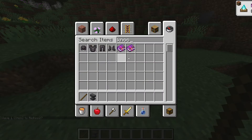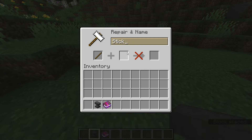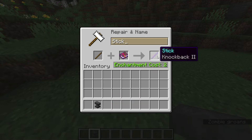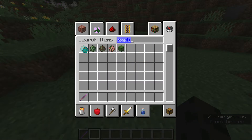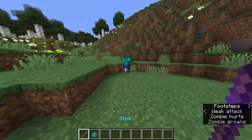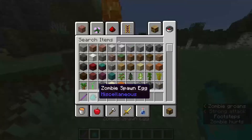First of all, there is no knockback five through normal means — you can only get a maximum of knockback two. Put the stick in the anvil, put in the book, and you get a knockback two stick. So if you get a zombie and smack it, you can knock it back with knockback two. But that's only knockback two.